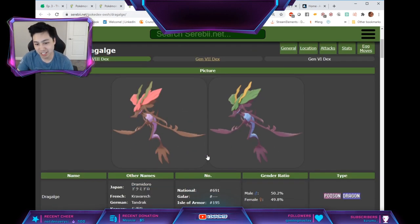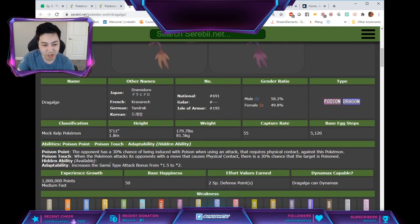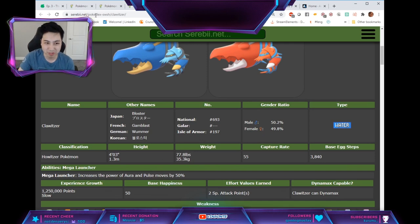Dragalgae has the Hidden Ability Adaptability, which increases the STAB bonus — instead of 50% more, it's doubled. Cloyster doesn't have a Hidden Ability; it's the same regardless.